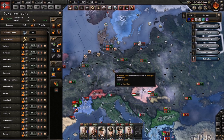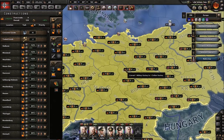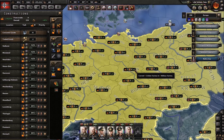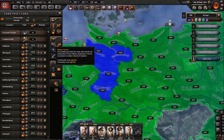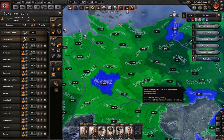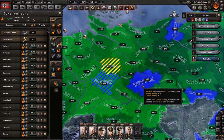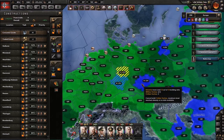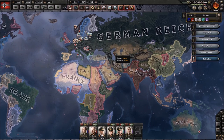Consider building civilian factories first, at least for some time, to give you an edge in producing more military factories later. Also keep in mind you can always convert factories — clicking on the conversion option lets you convert one civilian factory to one military factory, or vice versa, which is mainly what you'll want at a certain point. Also keep in mind there are two types of buildings: state buildings that don't share building slots, and shared buildings like military and civilian factories, so if you max out building slots in a state you can't add more.